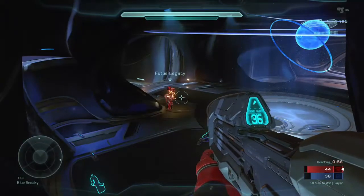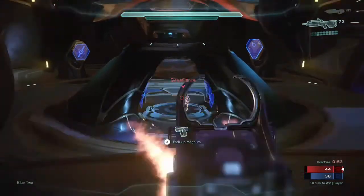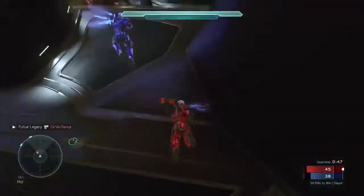Tip number seven: use the environment. Use the environment to your advantage — duck behind things, jump on top of things, use the high ground. All of that will help you get the edge you need in order to win.